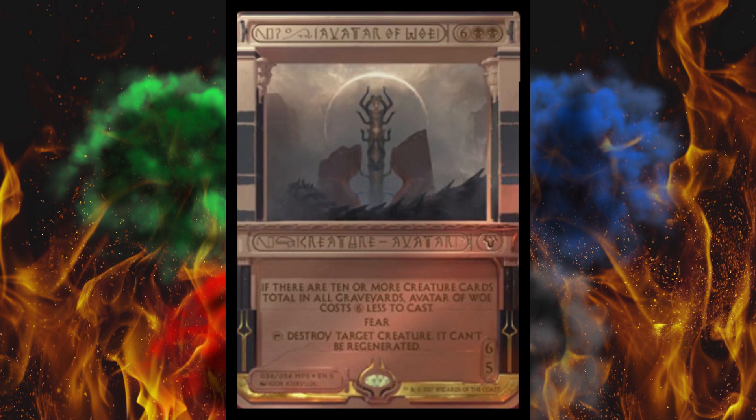Avatar of Woe. This card is interesting, but unfortunately it was just printed as a mythic in Conspiracy 2: Take the Crown. I have a copy, so I already know what it's worth — about two bucks. It costs eight mana, it's black, it's a creature, it's an avatar. If there are ten or more creature cards in all graveyards, Avatar of Woe costs six less to cast — so just two. It has fear, and it can tap to destroy target creature that can't be regenerated. It's a creature that can come out for two and repeatedly blow stuff up, which is insane, but it is the definition of slow — very late game.